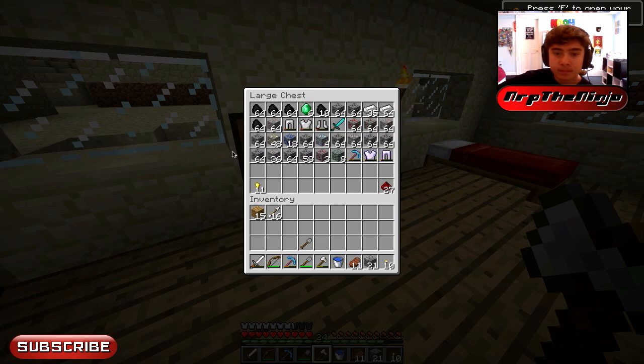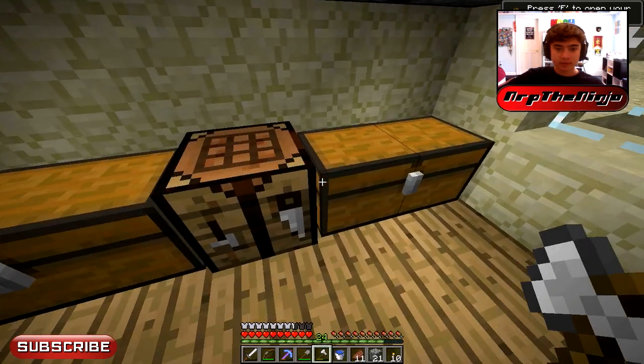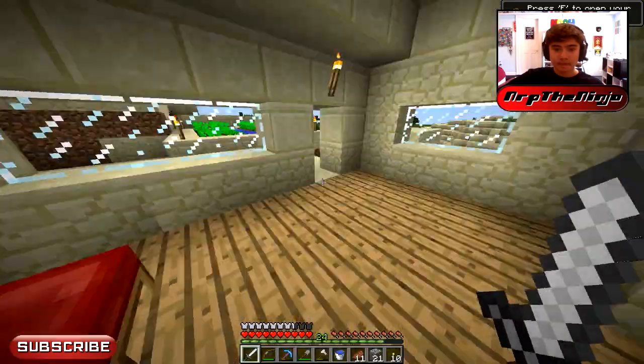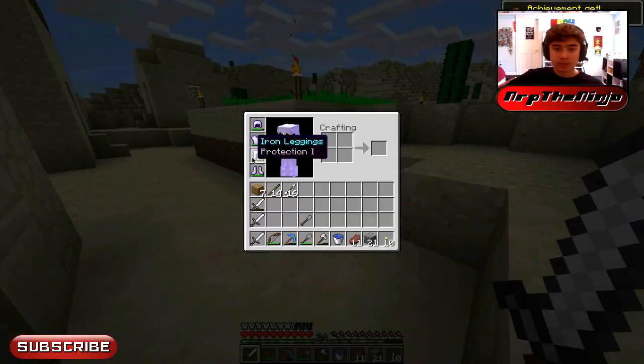We got a lot of stuff, even eight emeralds. I need to make some more swords — I don't have any sticks, that's funny. It says 'press E to open your inventory' in the top right because I just downloaded a new Minecraft file since I finished making the how-to install OptiFine on Mac video. My armor's broken a couple times but I have new armor now.